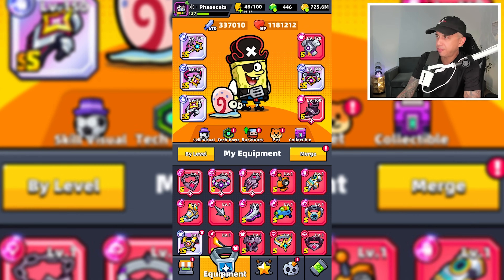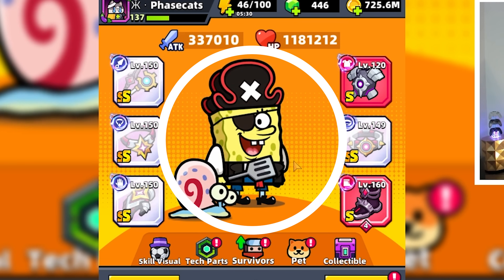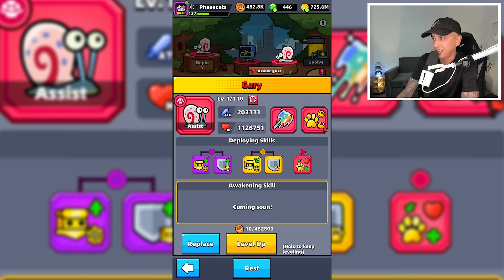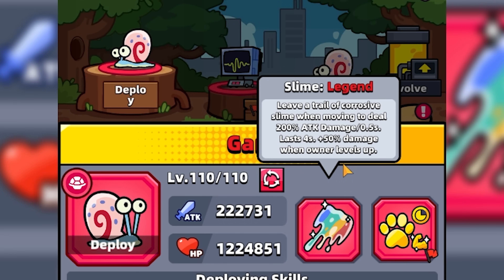Here's what I have equipped, including the red armor of Quietus. So it's pretty much the Deathwalker build with S-S-grade equipment. We have Spongebob, two red Garys, one deployed Garry, and one assisting Garry. Garry has this really good assisting skill called Raid — it's the best in the game. And he also has an active skill called Slime.